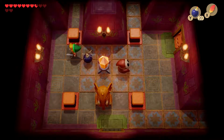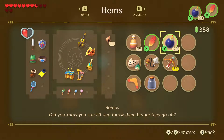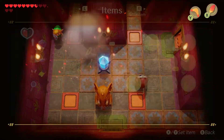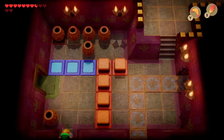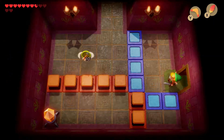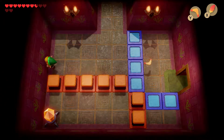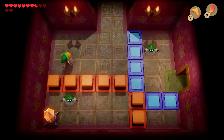Remember that you have to step on the switches before you activate the crystal, so it's useful to use arrows or a boomerang — whatever you need to hit it from a distance. Also, the boomerang picks up things that are far away, so if you see a heart container or a bomb or anything you need to get, you can use your boomerang to pull it closer to you.